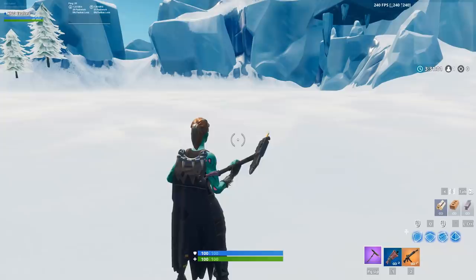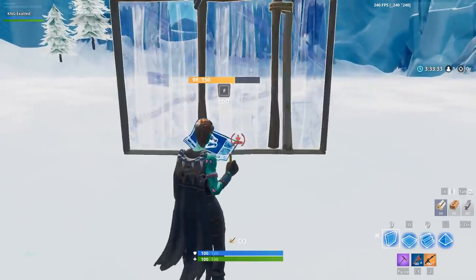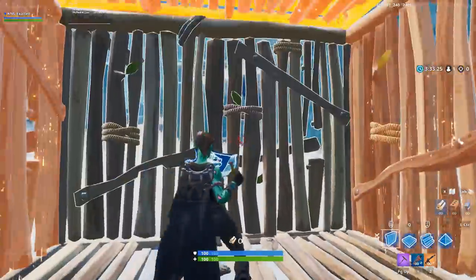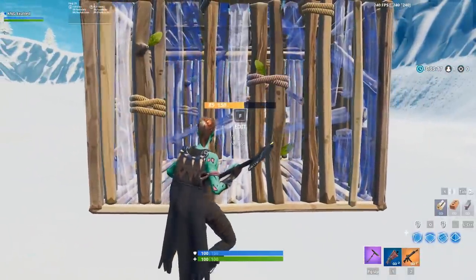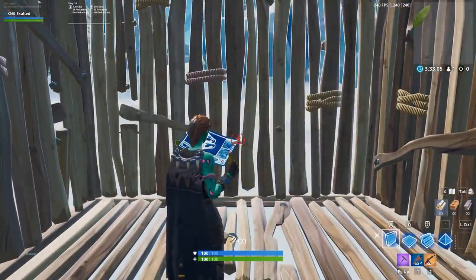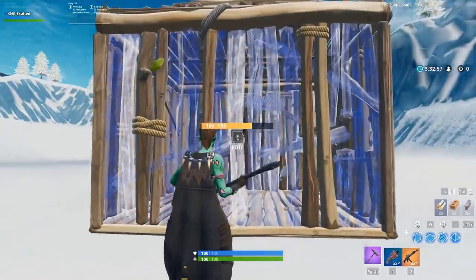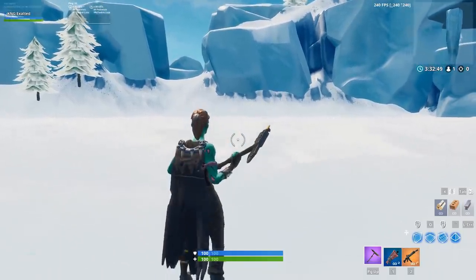I'm not going to be doing this in Arena or anything super important that could risk people's ability to qualify. I'm simply going to be doing it in one, two, maybe three games of pubs just to show you some examples. For a little bit of background information: the first wall you ever place takes 0.15 seconds to place, which is pretty fast. But if you're boxing up and turtling, every wall after your first one will place in 0.05 seconds — three times faster.